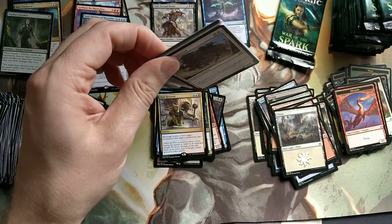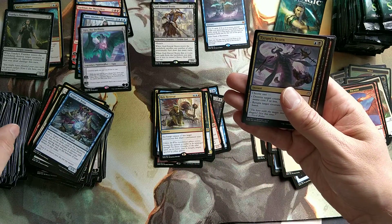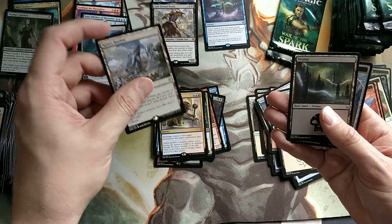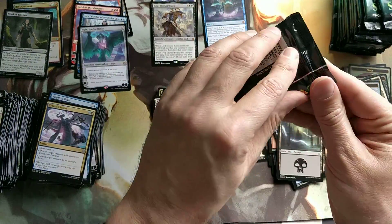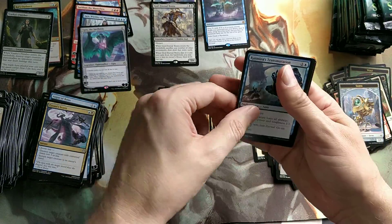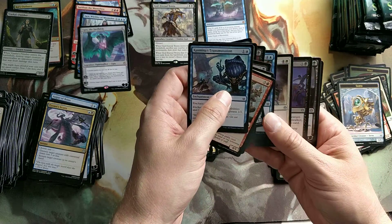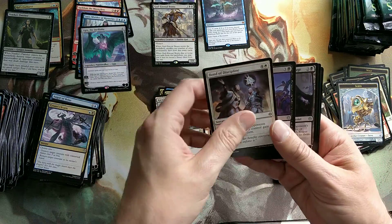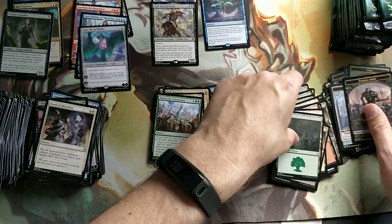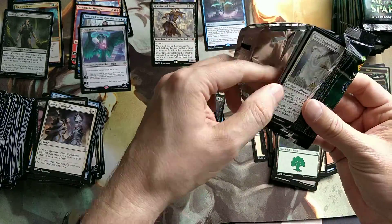I bought these boxes on cardmarket.com - that's actually a European website where people sell their boxes. They can only sell them if they're still originally sealed. Karn's Bastion - that's nice when you have a lot of Planeswalkers around, you can proliferate. The boxes are all sealed - if they sell them as a sealed booster box, they don't want any bad verification. So people sell the right stuff.